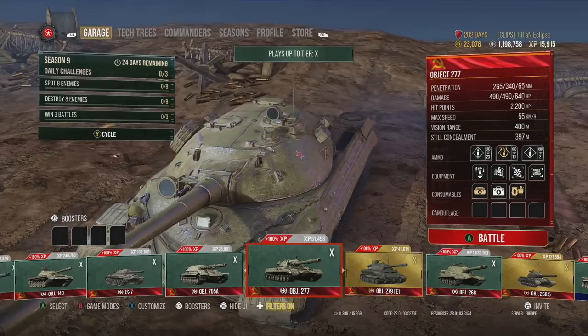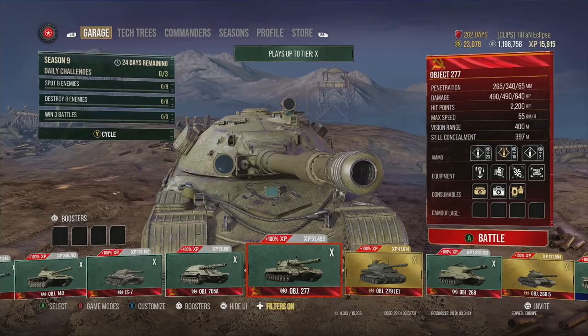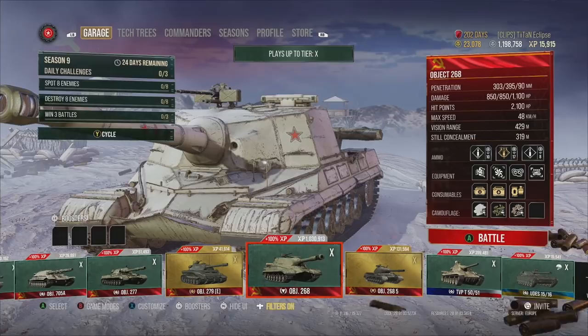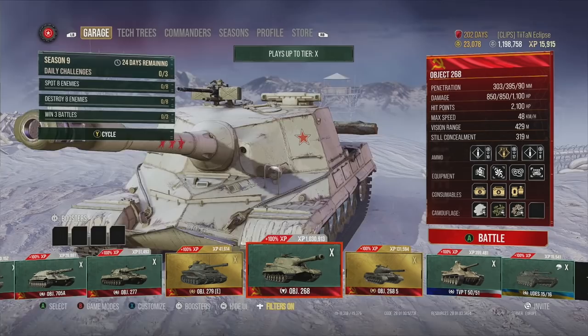The Object 277 is just everything I adore about a heavium play style — insane tank overall with great alpha damage, speed, armor, and hit points. It's got everything you need. The whole line leading up to it is fantastic: IS-3, T-10, Object 277 — all great tanks. If you're looking for a starter tech tree in World of Tanks, this is a fantastic route to go.